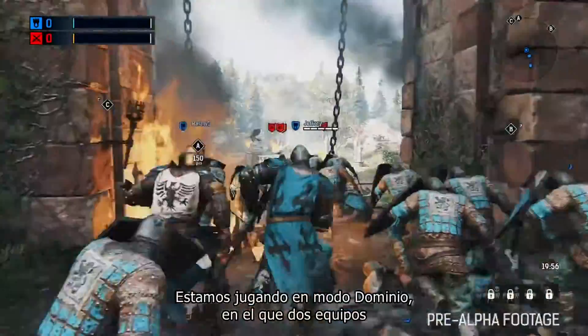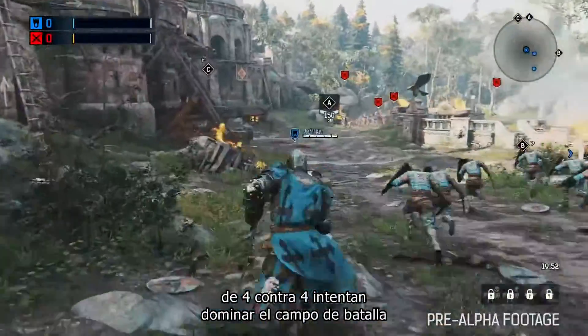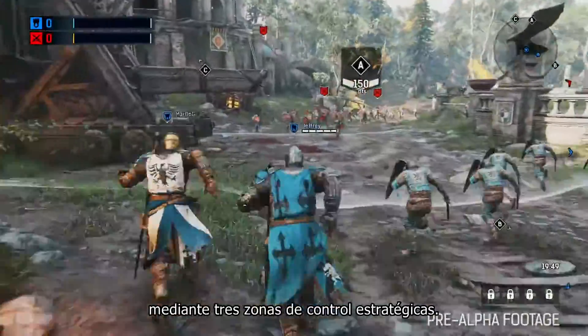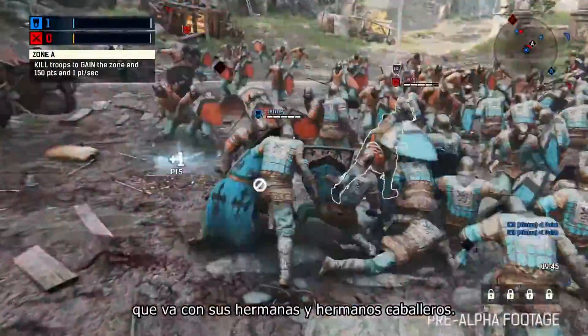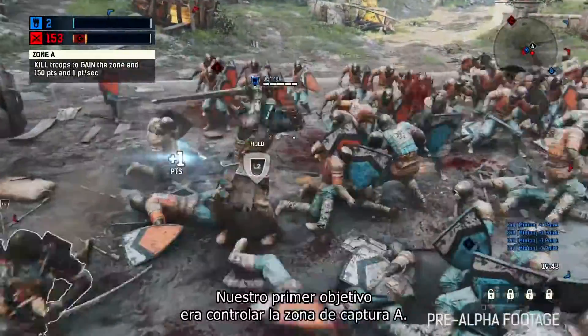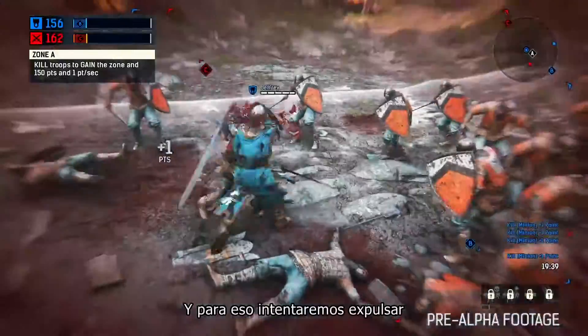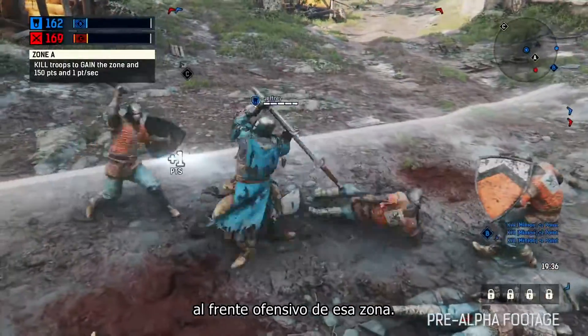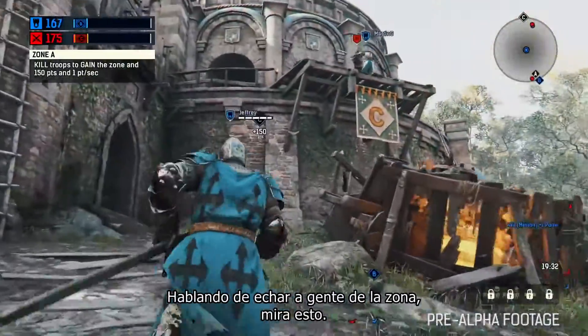We're playing Dominion mode, so this is 4v4 — two teams both trying to dominate the battlefield by way of three strategic control zones. Here we are following my character, a knight, with my knight brothers and sisters. Our immediate priority was to gain control of capture zone A. We plan on doing that by pushing the attacking front back and out of the zone.